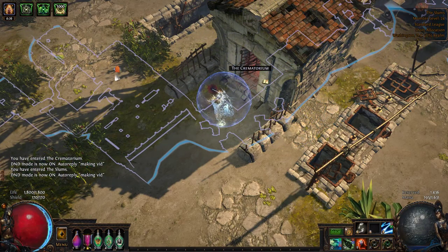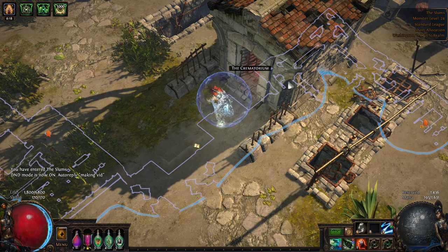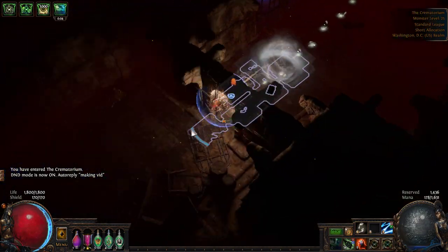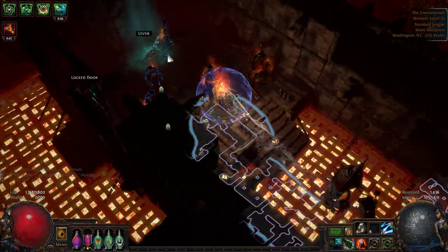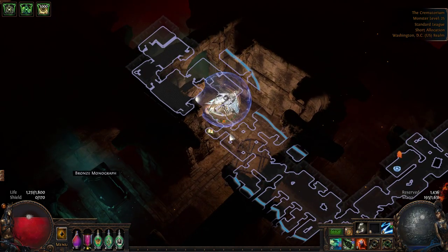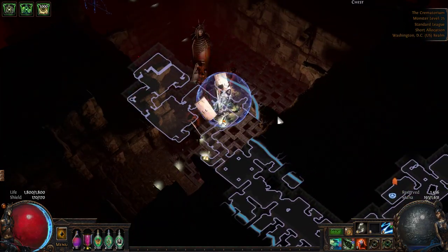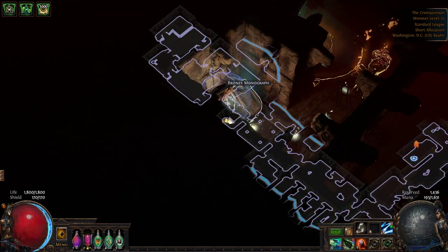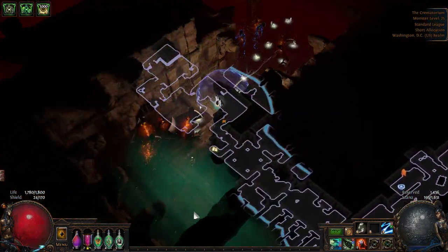After finding the Sewers entrance, find a staircase that goes down, and whenever you find a staircase that goes up, follow that path — it will lead you to the Crematorium every single time. In the Crematorium, you have two objectives: finding the Trial of Ascendancy and Piety. For the Trial of Ascendancy in this zone, if you have anywhere near fire resistance cap, you can literally just run right through the burning ground. If your fire resistance is very low, you may want to wait for the fire ground to clear, because it does a fair bit of damage.